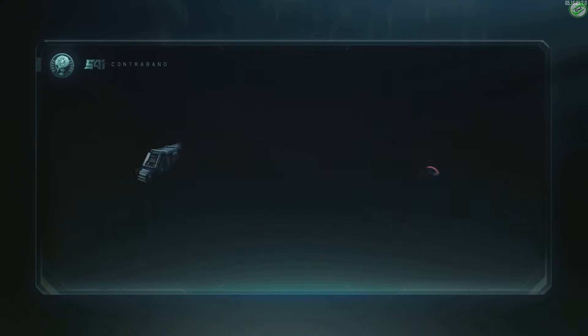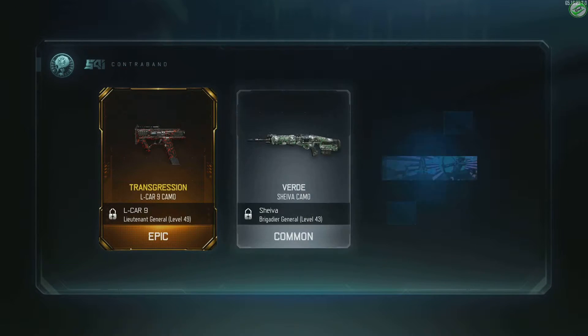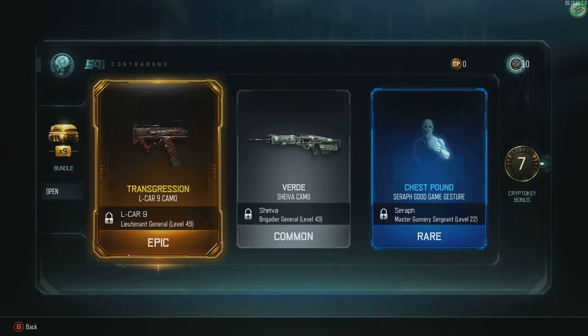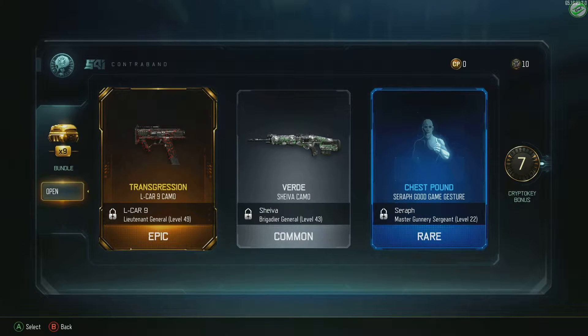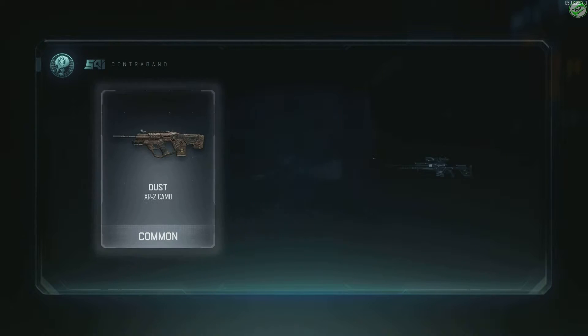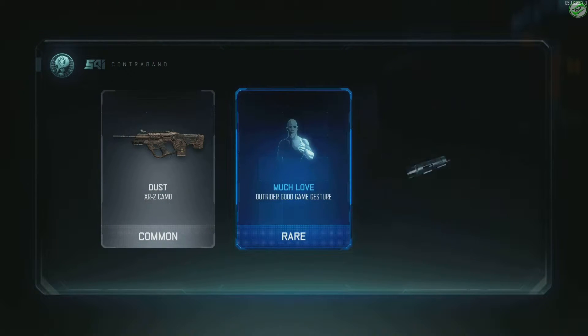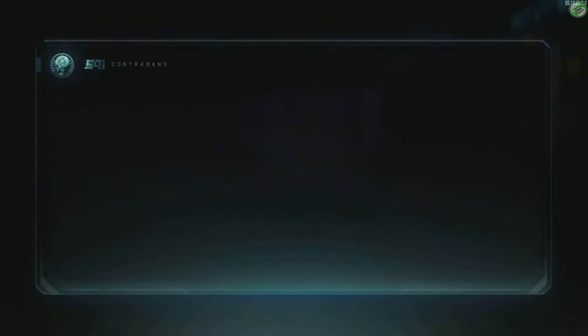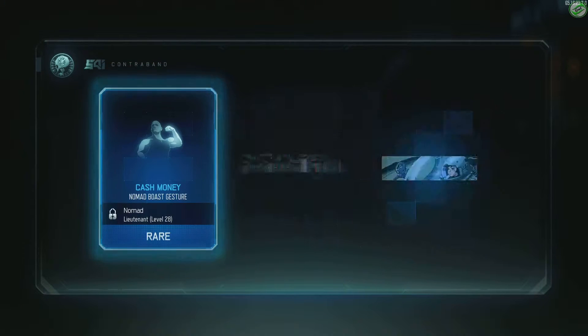We got 10 bundles to open here. Transgression - just found seven crypto keys. Nothing special yet, hopefully we get some new weapons. Dust camo, much love. Matador outrider body theme - looks pretty nice. Three bonus crypto keys. Open up the next one, come on give us something good.